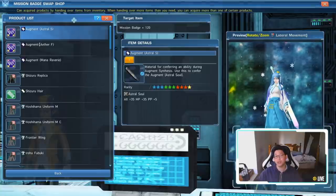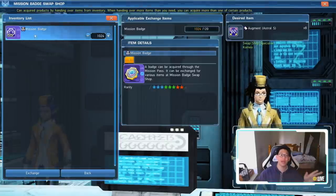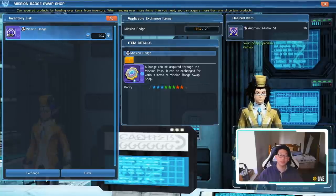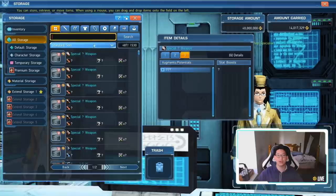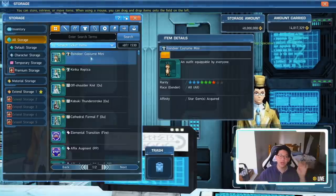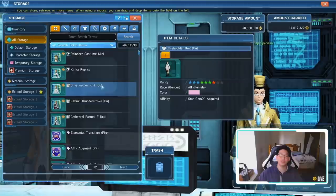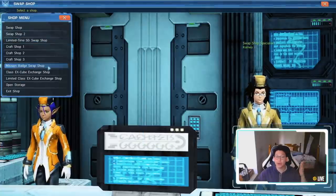The reason I say almost is because you need Mission Badges. If you've been playing PSO2 since the PC release, you might be like me with 1,024 Mission Badges. I have more than most people because I exchanged a lot of my cosmetic items into Mission Badges. You can tell which cosmetic items can be turned into Mission Badges by the background — anything with a purple background can be turned into a Mission Badge. Let me go to my storage and show you.